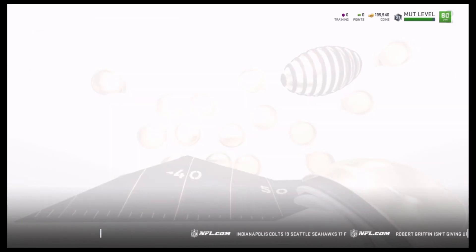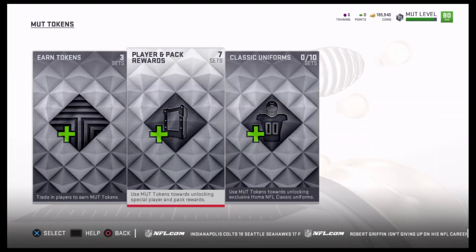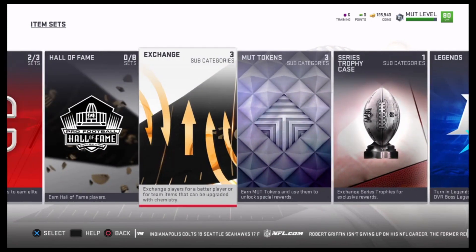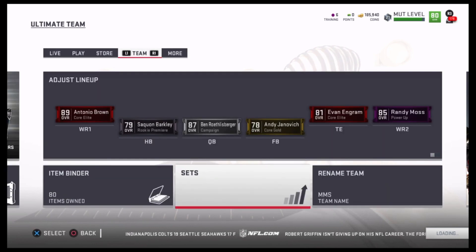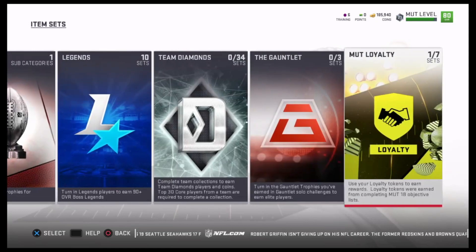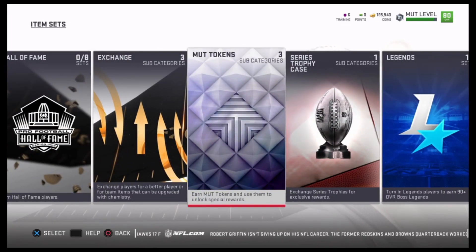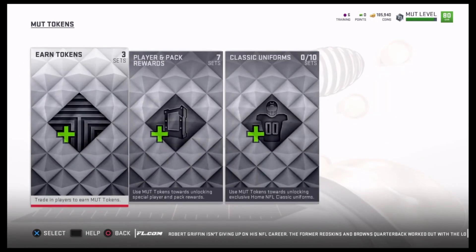There's a really easy set you can do to get some fast coins — about 10k per set on average. You go into item sets. For MUT beginners, you go into sets, and it can be pretty confusing. MUT is like one big puzzle you're constantly putting together. Today I'm going into tokens, because that's going to be where I make my bread.